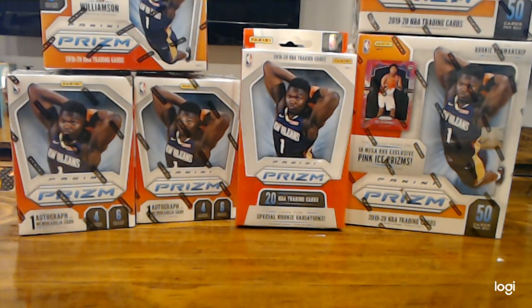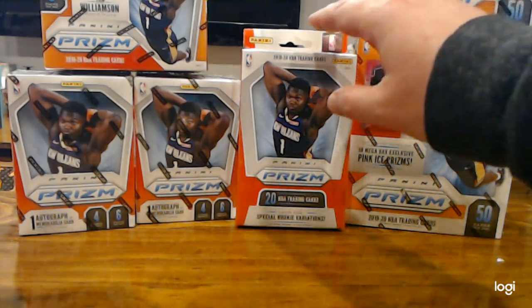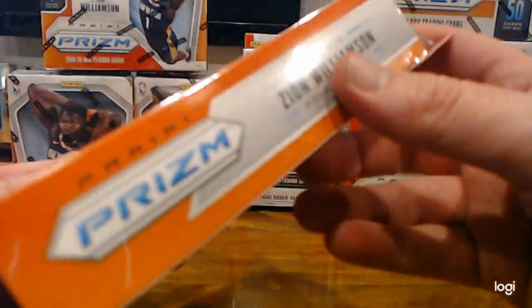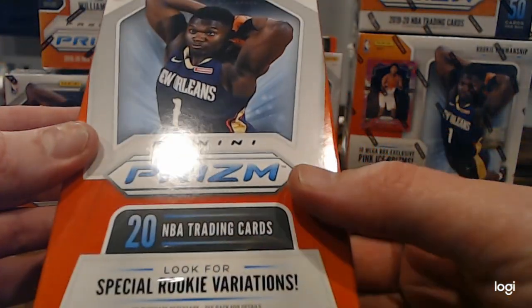Hello YouTube, welcome back to another free Friday Breaks Card Break. We got here a bunch of retail prism. I hope you caught our last video of the Cello Packs. Here we're going to open up some hanger boxes. Every Friday we give away free cards on a live stream — stick around to the end and I'll tell you the details. Let's break into these hanger boxes, and you get exclusive orange prisms in the hanger box.